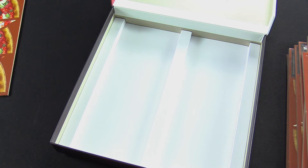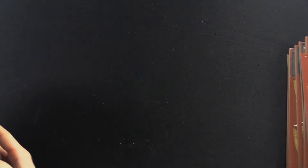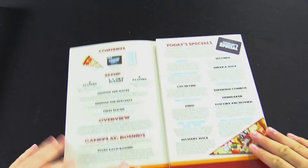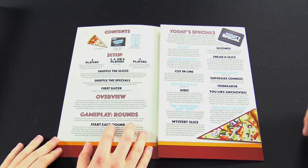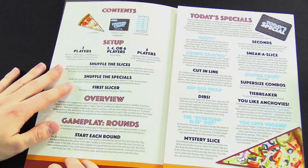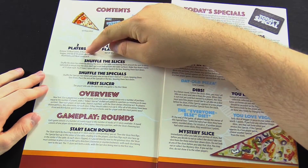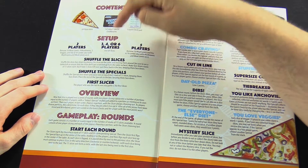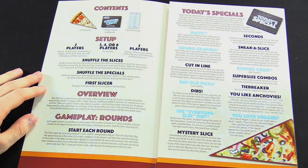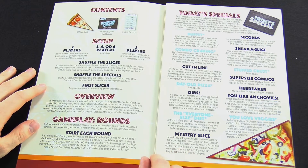You want to go over the rulebook? Take my order and we'll go over it. Let's take a look at the rules — it goes over setup; you're building the pizzas. For two players it's going to be different. Three, four, or six players use all the slices. Five players remove some of the slices. You shuffle the slices, make stacks, and then make the pizzas one at a time.